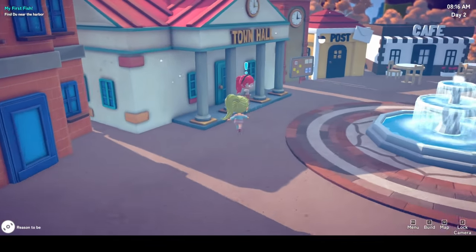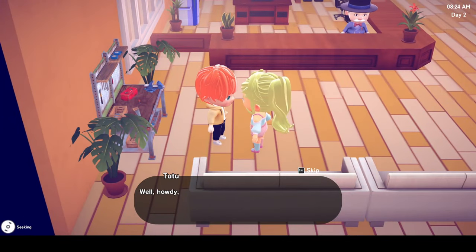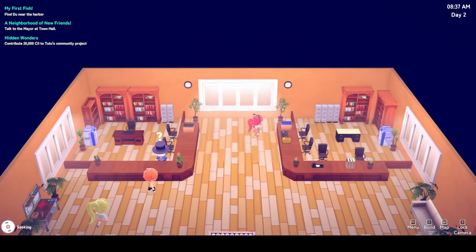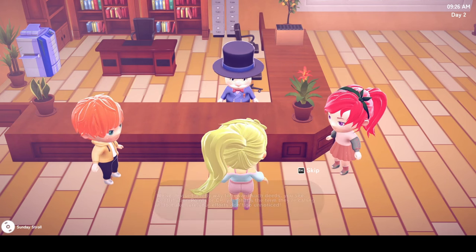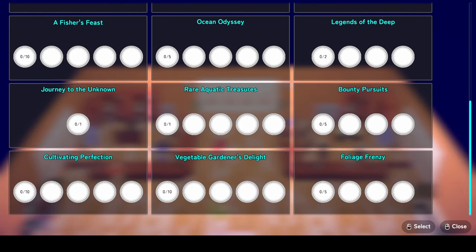I left the hotel for another beautiful day and saw Mimi waiting outside of the town hall. Apparently the mayor had a new task for me, but when I went into the town hall I noticed that Tutu had a task for me as well. He explained that he was working on a big ground-shaking project but that he'd need my help collecting 20,000 sil before he could set it up. After that, the mayor introduced me to community points, which could be used to purchase things from the general store by collecting stamps through catching insects, cooking dishes, and completing other achievements.